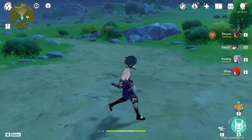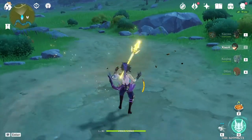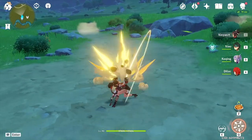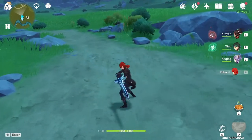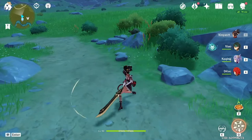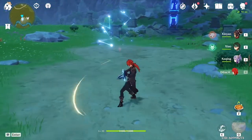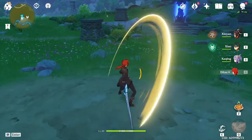A lot of veterans use animation canceling. You can do an animation cancel with a jump — as I'm doing here with Xiao — or with a character swap. And if you want to stay on the same character, you can animation cancel by using the dash.